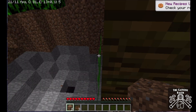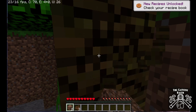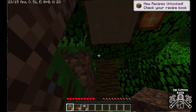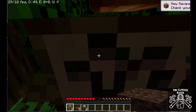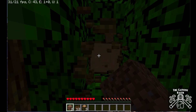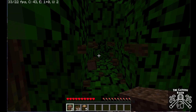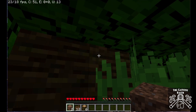Look at this — cocoa beans! We'll grab some wood as well. We're not going to be hanging around — we're going to need some place to stay before night time and we're going to need a few things like tools and torches. Our aim is to see if we can thrive on this Minecraft on Pi edition and see how playable it is.